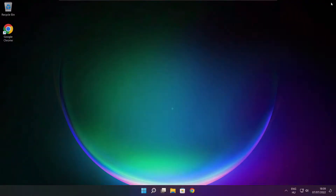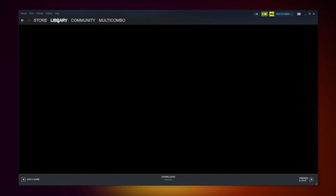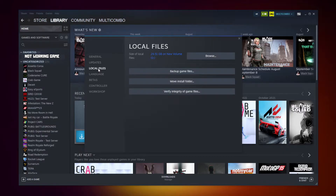Close window. Open Steam. Go to the library. Right-click your not-working game. Click Properties. Click Local Files. Click Verify Integrity of Game Files and wait. After completed.